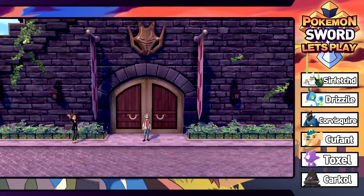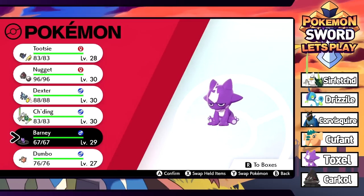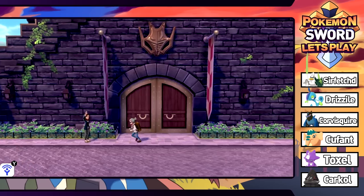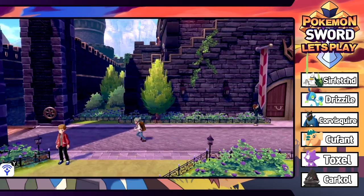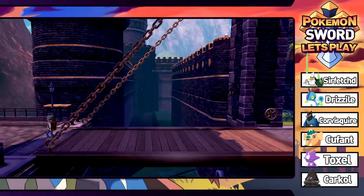It turns out that this thing evolves into different forms depending on its nature - there's High Key and Low Key forms. We do actually have a couple of these things - the other two we have are Adamant. So maybe we'll see if those evolve into cooler forms at some point. I also really want to know when we're going to get an evolution into Corviknight - that should be fun to see.